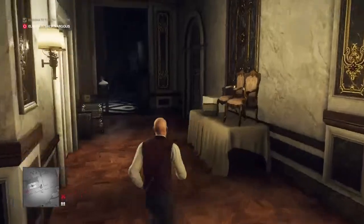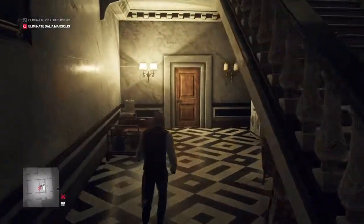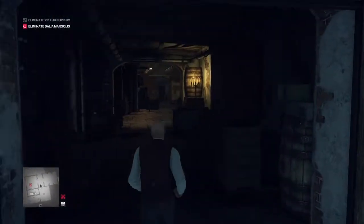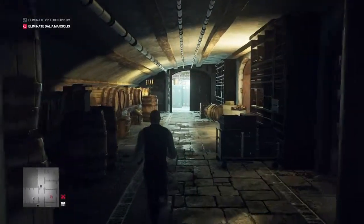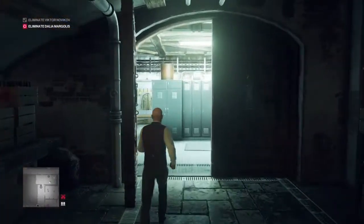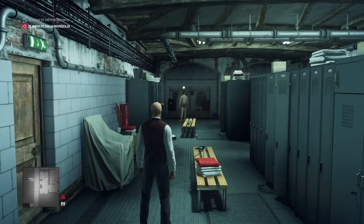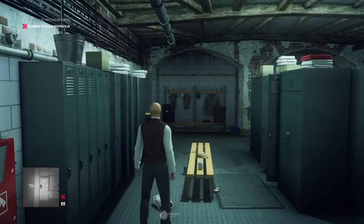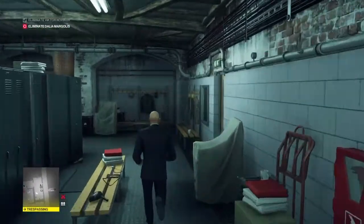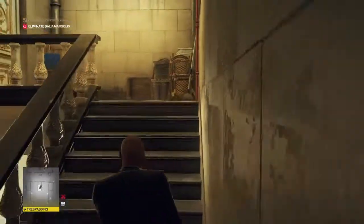We're going to make our way back down through the basement and retrieve our suit, because getting up to the third floor is probably easiest when you're wearing your suit. Surprisingly, elsewhere getting to a high-security area usually means knocking someone out or sneaking around, but in Paris we can just walk boldly up the stairs. Back in the locker room, we're waiting for this enforcer to move out of the way, then we'll retrieve our suit and make our way back up into the main entrance area and upstairs.